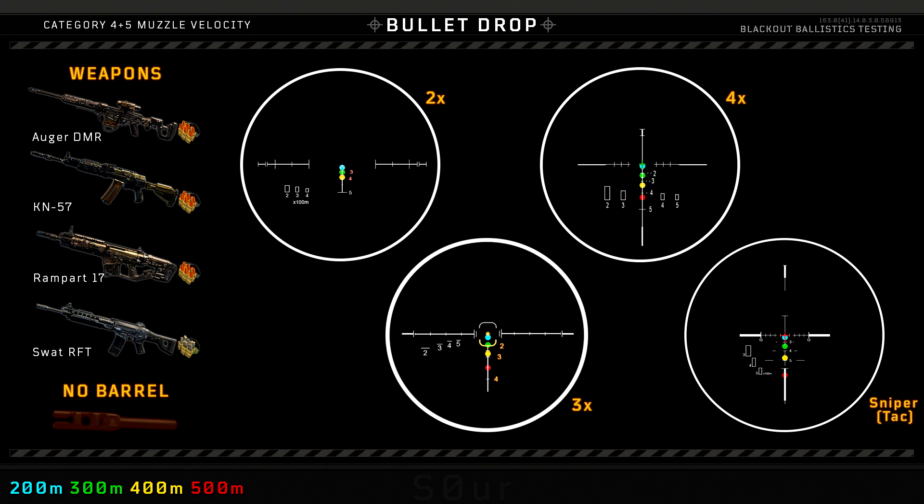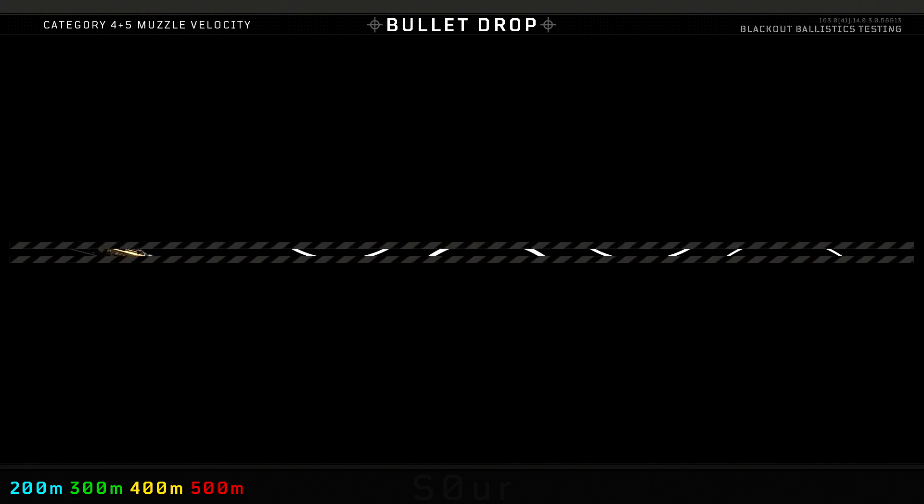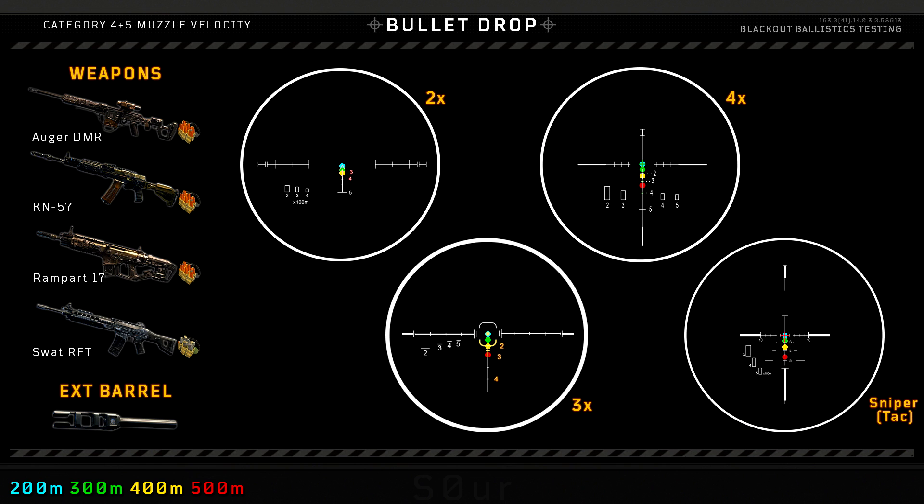Category 4 and 5 weapons now. The sniper scope is there for the Augur only this time, and it isn't much better - doesn't line up with anything really. With the extended barrel, same story: it's tighter, and nothing lines up with much at all. Not easy to remember.